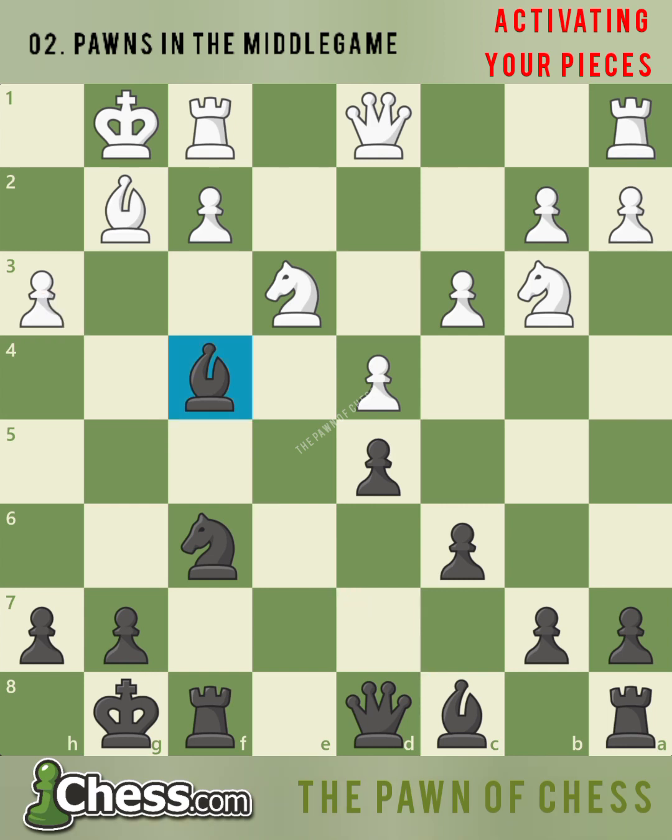Black's dark-squared bishop now controls the opened h2 to b8 diagonal, pointing directly at white's king. Now that there isn't a pawn on f5 for black, black's rook on f8 will enjoy open lines on the f-file once black moves the knight. White's weakened kingside and passive pieces will be no match for black's energetic pieces, ready to join forces and attack the white king. Now that you've learned how understanding pawn structures can help direct you where to play, let's put your skills to the test!